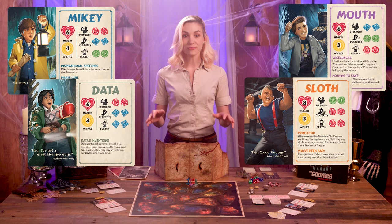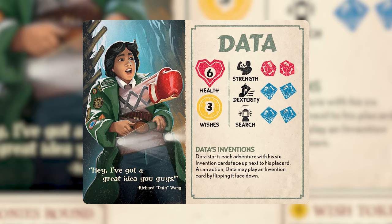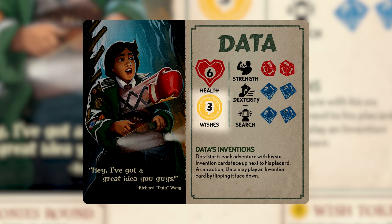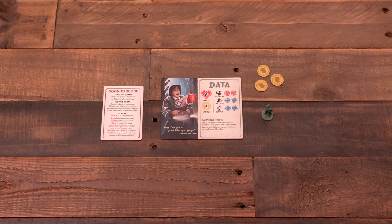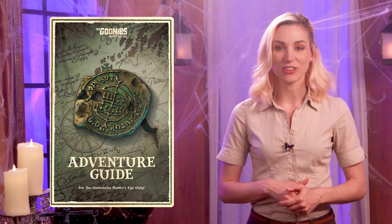Each Goonie has a placard and a figure. Each placard includes the character's name, art, health, maximum wishes, check dice, and special abilities. Players take their Goonie's figure, a reference card, the number of wish tokens shown on their placard, and any special cards and tokens for that Goonie. The GM takes the GM screen and reviews the adventure guide, which contains all the information they'll need to lead their Goonies on their adventure.